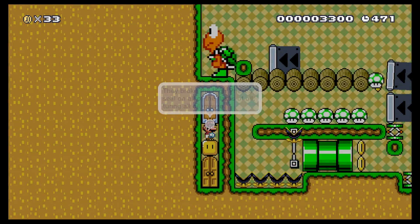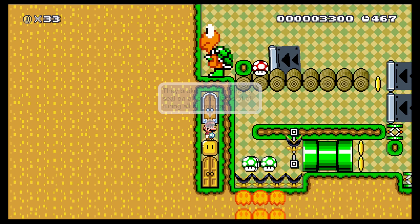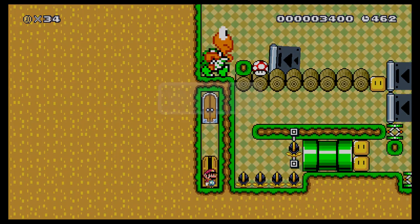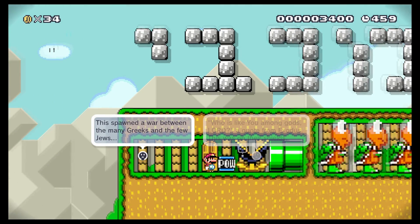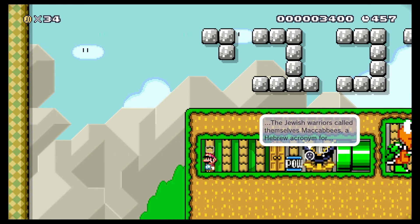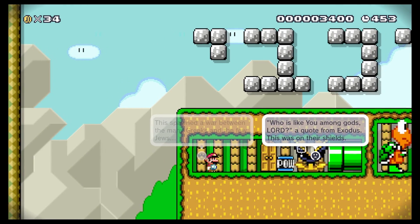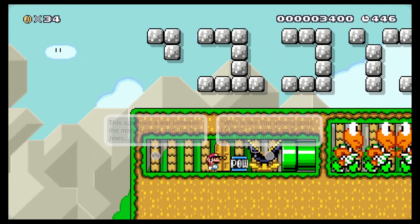Squeezing in there. They broke the high priest's seal on all of the flasks of oil, turning all oil impure. This spawned a war between the many Greeks and the few Jews. The Jewish warriors called themselves Maccabees — a Hebrew acronym for 'Who is like you among God's Lord,' a quote from Exodus. This was on their shields.